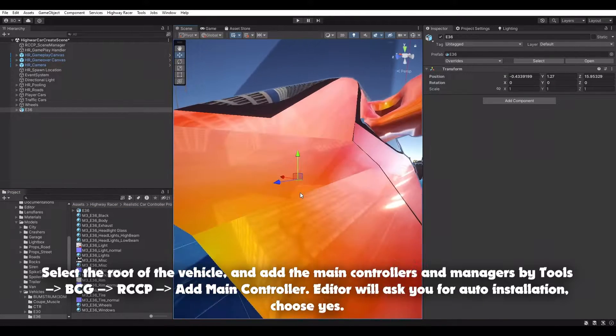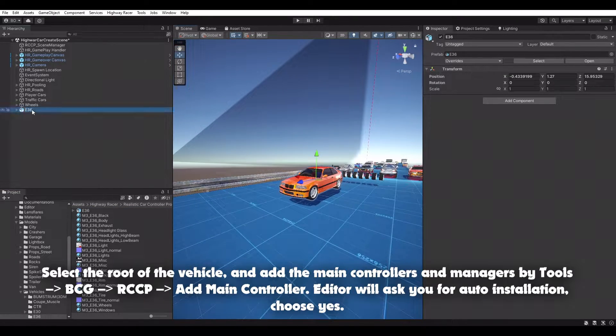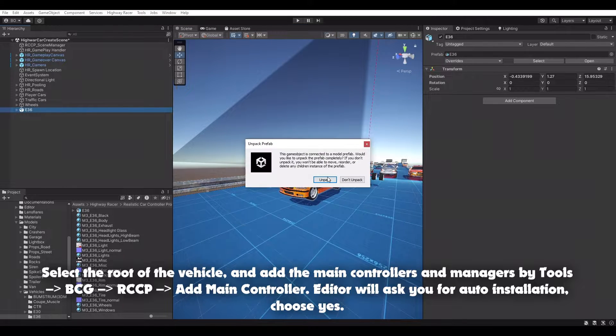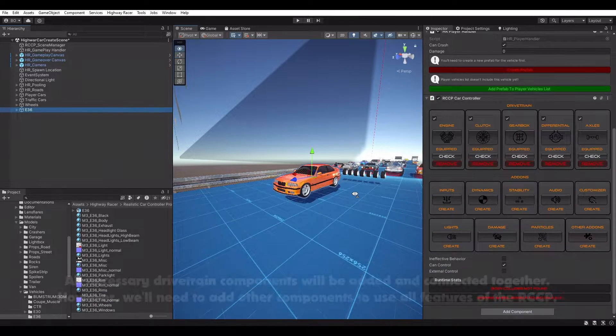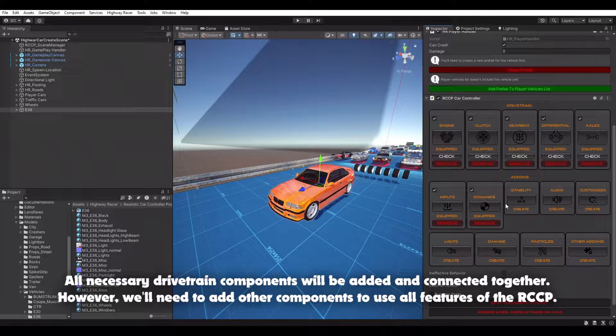Select the route of the vehicle and add the main controllers and managers by going to Tools, Bonecracker Games, Add Main Controller. The editor will ask you for auto-installation — choose Yes. All necessary drive-frame components will be added and connected together.